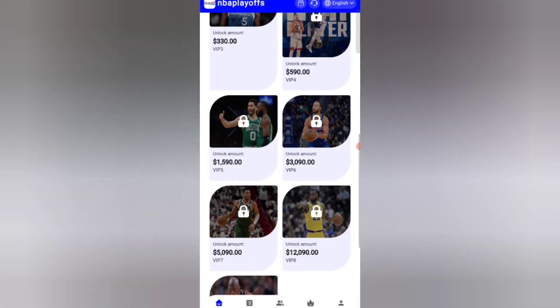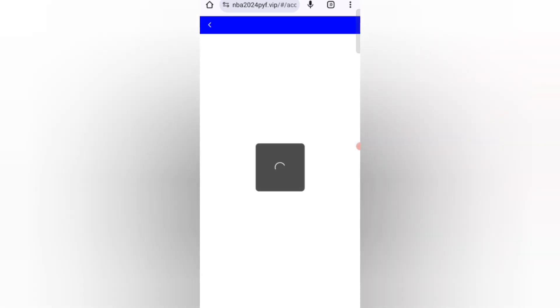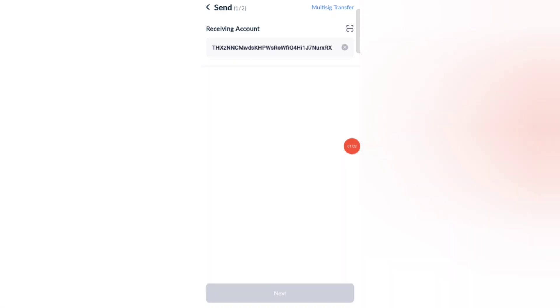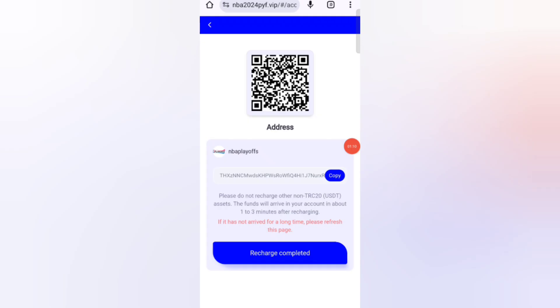Now click on the home option, then click on the recharge option. You can see your address — copy your address, then open your wallet and enter that address. I am recharging 15 USDT, as you can see on the screen. Click on recharge complete and your amount will be added to the website.